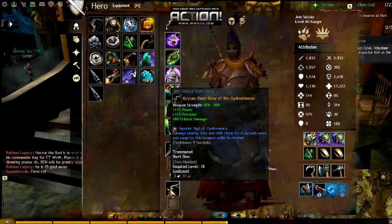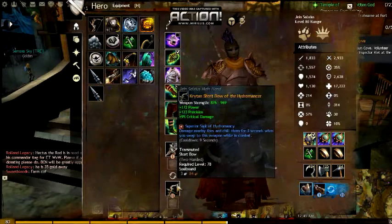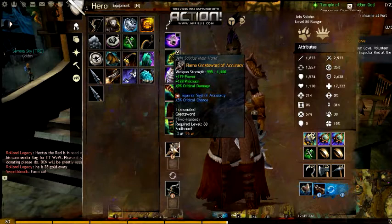Moving on to weapons — I've got a greatsword and a short bow, both Berserker stat, meaning power, precision, and crit damage. As you can see, it's got 9% crit damage on both weapons, for a total of 18%.